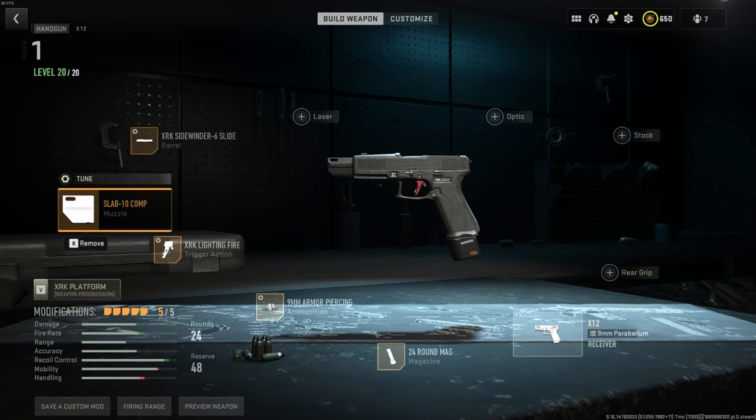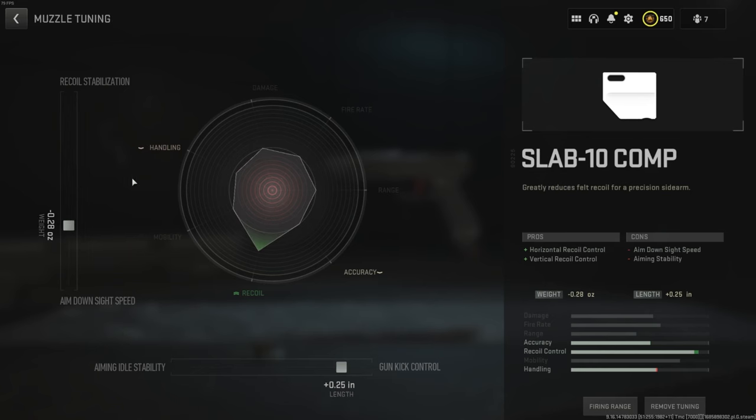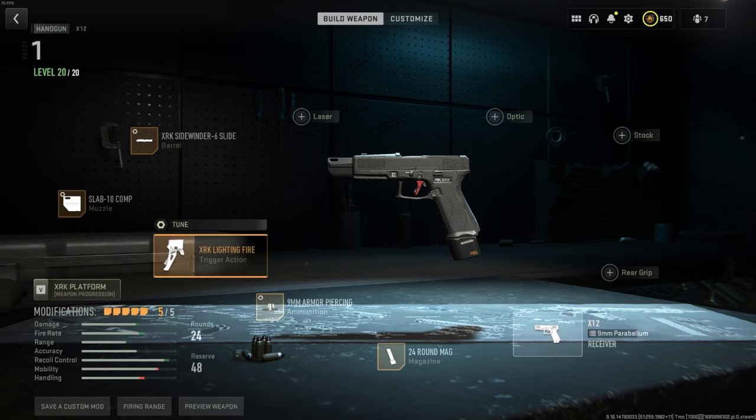Our next attachment is the Slab 10 Comp. The tune: we've gone a bit into aim down sight speed at minus 0.28 ounce, and at the bottom we've gone to gun kick control at plus 0.25 roll. The trigger is the XRK Lightning Fire.